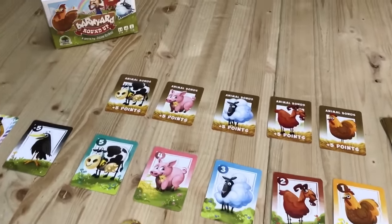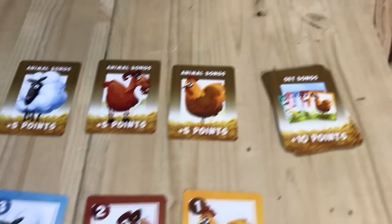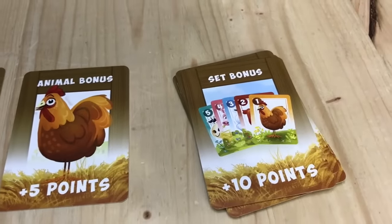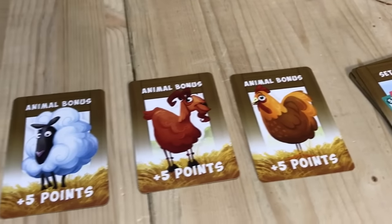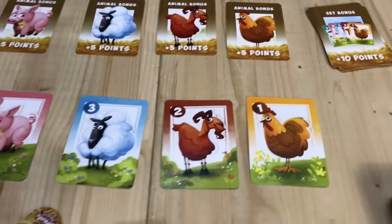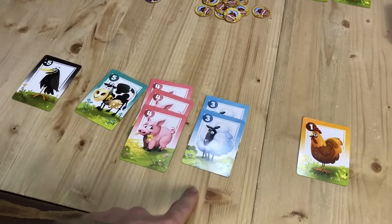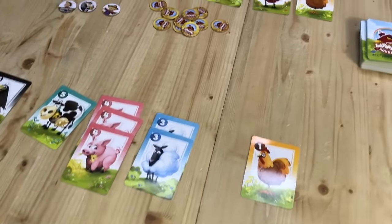So let me introduce you to the game. At the end of the game, you're trying to score the most points. One of the main ways you're going to do that is putting the animals into your pen to score at the end of the game. The other way is some endgame bonuses — if you can get one of each animal, you'll get 10 points per set, and you can get multiples of those. You'll also get animal bonuses based off each of the animals, whoever has the most. The animals have their values, and a pen may look something like this, where you've got four sheep and some cows, and maybe you got stuck with the unlucky crow, and then the chicken of course.